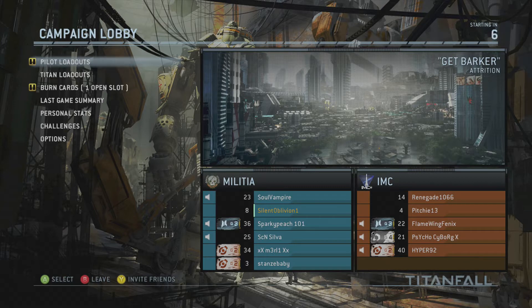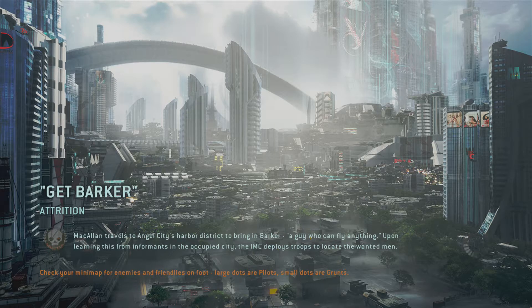Hey guys, Silent Oblivion 903 here once again. This is part 4 of my Titanfall walkthrough. This mission is Get Barker. It's another attrition game, which is a team deathmatch in Titanfall terms. Part 3 was another attrition game, but that game was unbelievable — we unfortunately did lose though. So hopefully this is the game that turns it all around and we can top the last one. If you haven't seen it, check it out — it was a pretty good game, if I do say so myself.